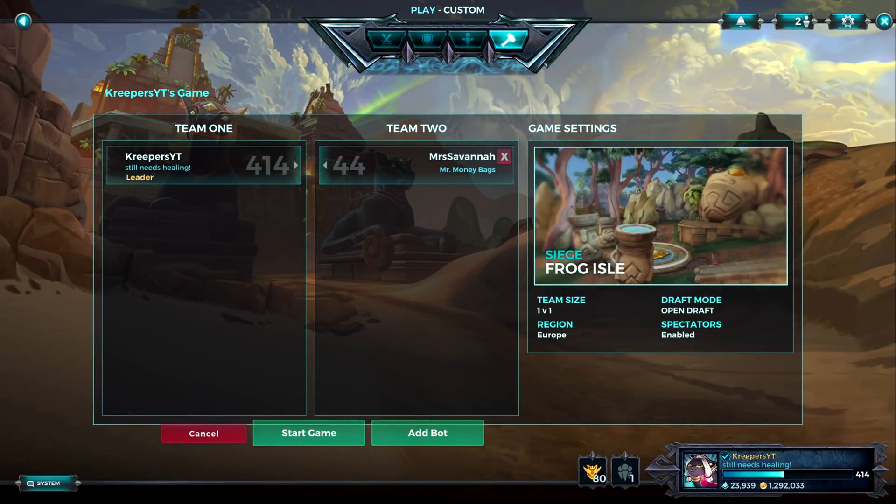Welcome back to another video. Today I'm covering a couple of things at the same time. Here's a little change on PTS, and you can see the titles of people when you're in custom lobbies — I can see my own title and my wife's title over there, 'Mr. Moneybags.' It's a cool addition. For those who don't know what PTS is: on the right side you'll see I have a lot of golden crystals — that's because this is PTS, the Public Test Server, not the live server you're probably playing on right now.